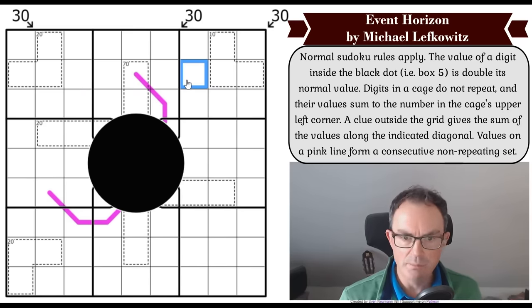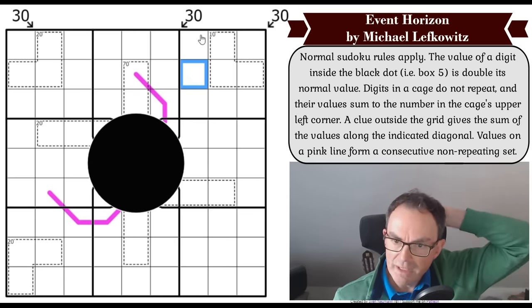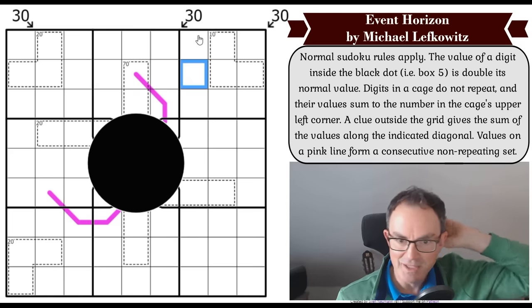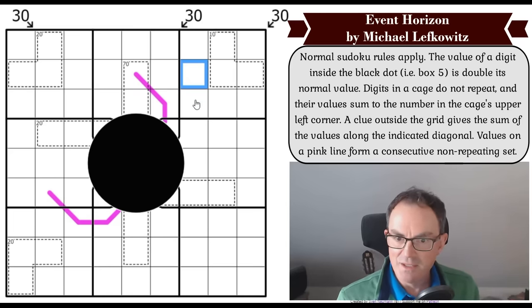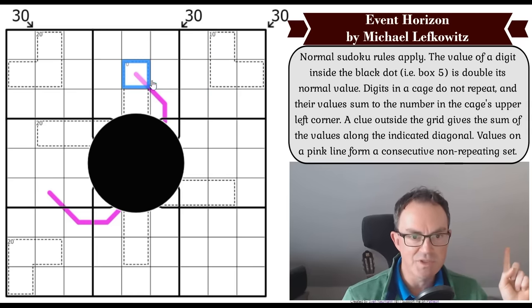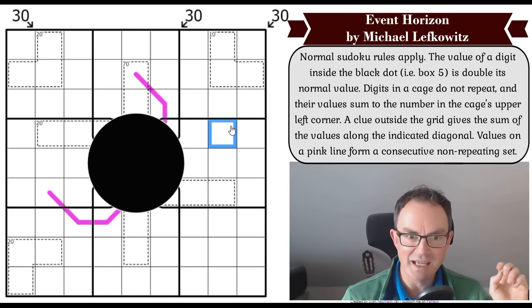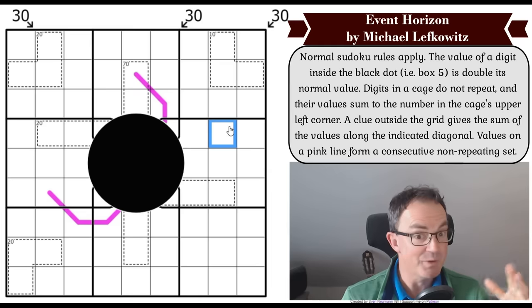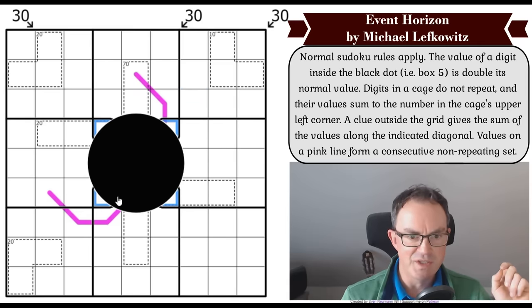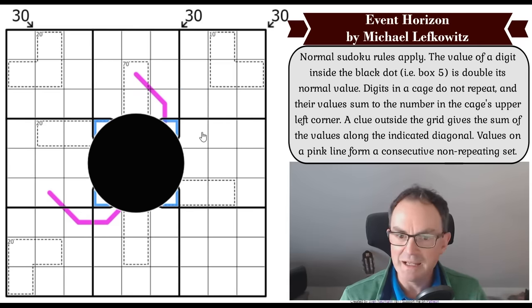We've got normal sudoku rules apply. The value of a digit inside the black dot, i.e. box five, is double its normal value. And then we've got killer — digits in a cage do not repeat and their values sum to the number in the cage's upper left corner. Their values sum to that. That explains why we've got a 70 cage in the grid — normally the secret tells us there can't be a cage summing to more than 45, because all sudoku digits sum to 45. But if we can double all the digits in this box, we can presumably get close to 70.